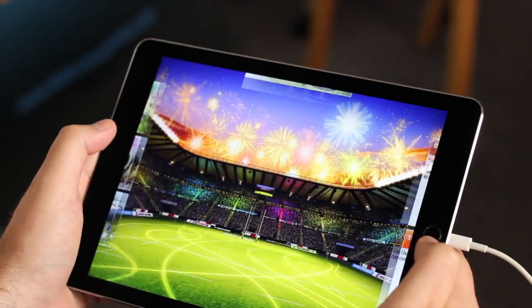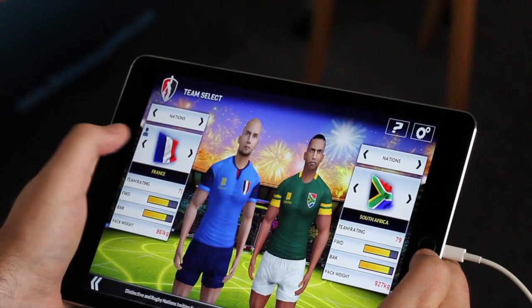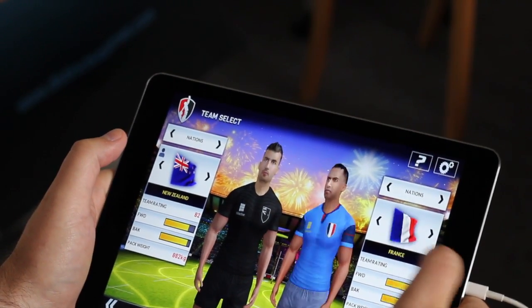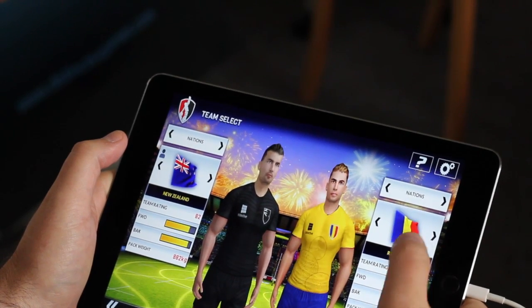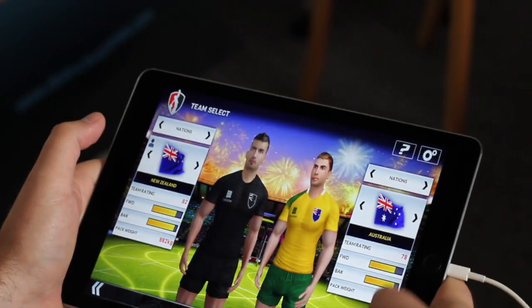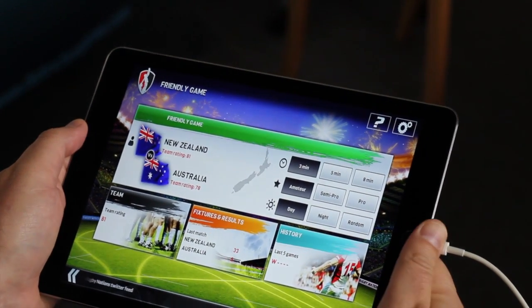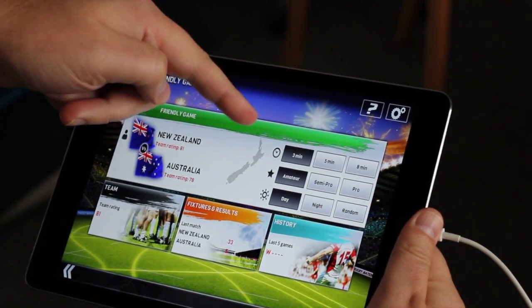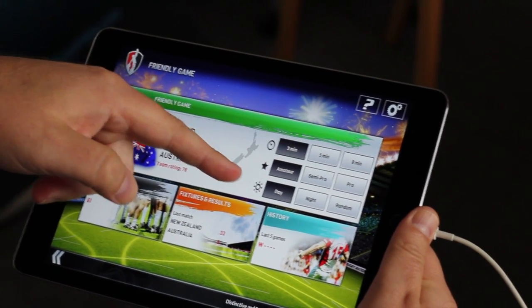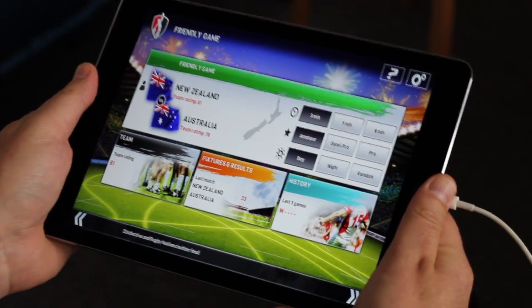We'll start by playing a friendly game and we'll go for two rivals, New Zealand and Australia. The screen shows you how you can change the time of the match, the difficulty setting and the time of day. Today I'll just go through a three-minute amateur game at daytime.